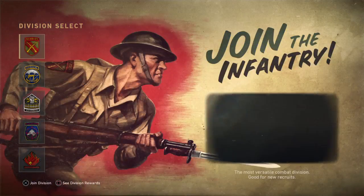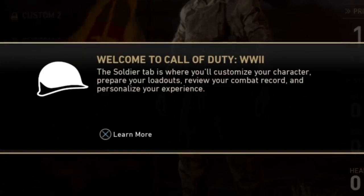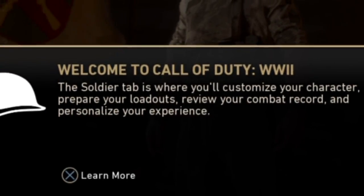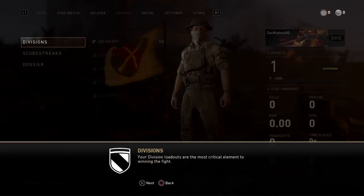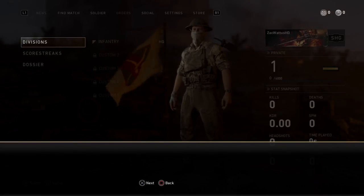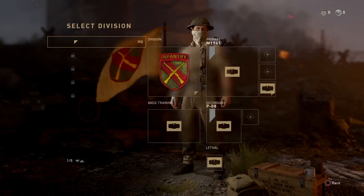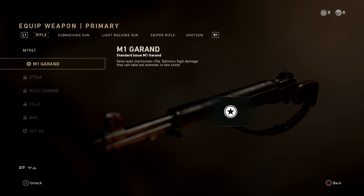Ladies and gentlemen, we're just going to go simple. Infantry — join division. Welcome to Call of Duty World War 2. Infantry is the tip of the spear. The soldier tab is where you'll customize your character, prepare your loadouts, review your combat record, and personalize your experience. Your division loadouts are the most critical element to winning the fight. Alright, so we don't have any unlock tokens.